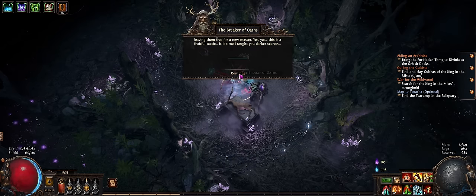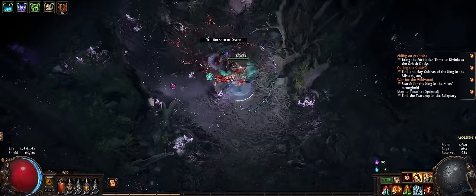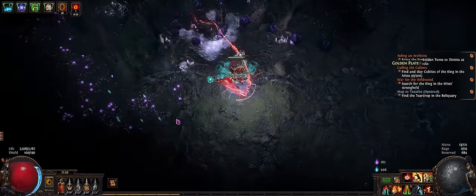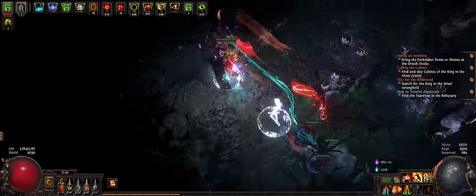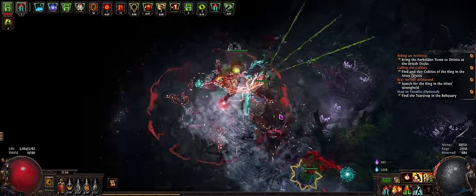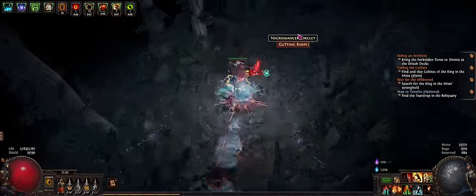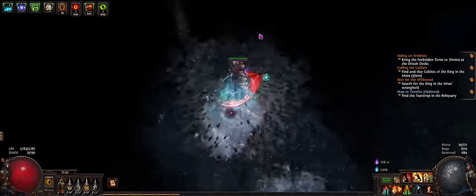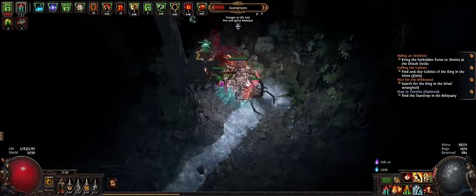Let's see what he wants. He wants me to slay cultists now as well. So his quest is to slay cultists. The quest for the Primalist is to slay the Nameless, and there's another quest for the other creatures as well for the Warden that you end up completing.